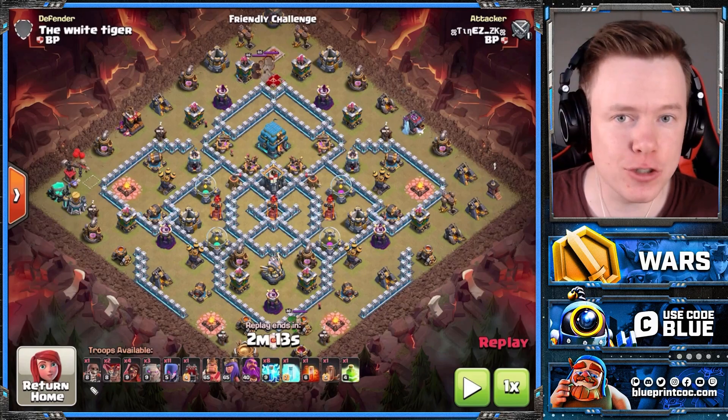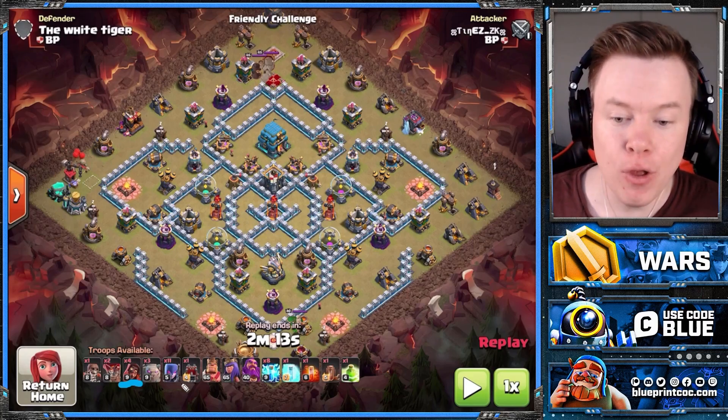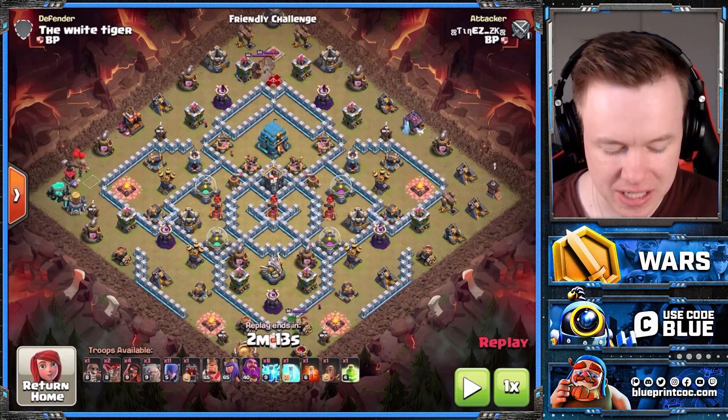One difference with this is obviously super troops — we have the Super Wizard at Town Hall 12 and it takes this army to the next level. You also have siege machines at Town Hall 12, which means we can bring the Log Launcher.